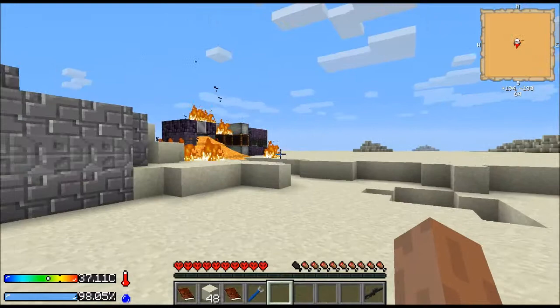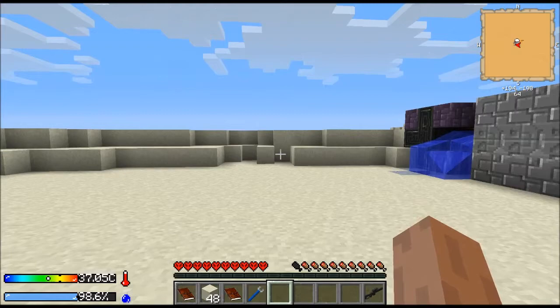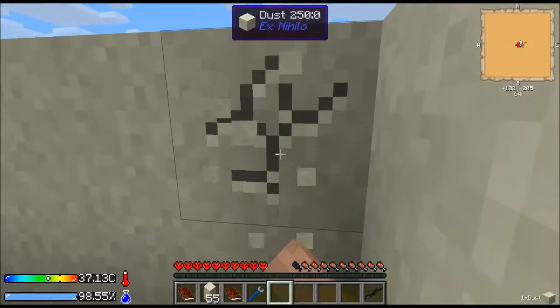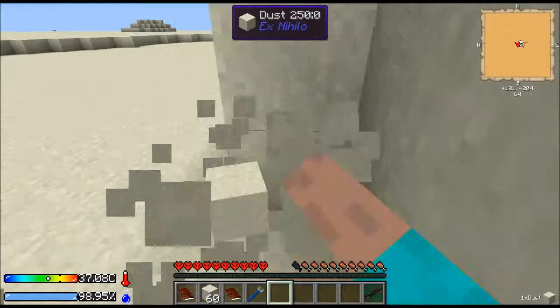You can also die from mobs that spawn at night — there's a whole lot of them that come out. You can see the sun is already heading down, so we're in trouble. We need to gather some more dust while I explain things. And the fourth way we're going to die is if we run out of food. Right now I don't have any way to make food or water.